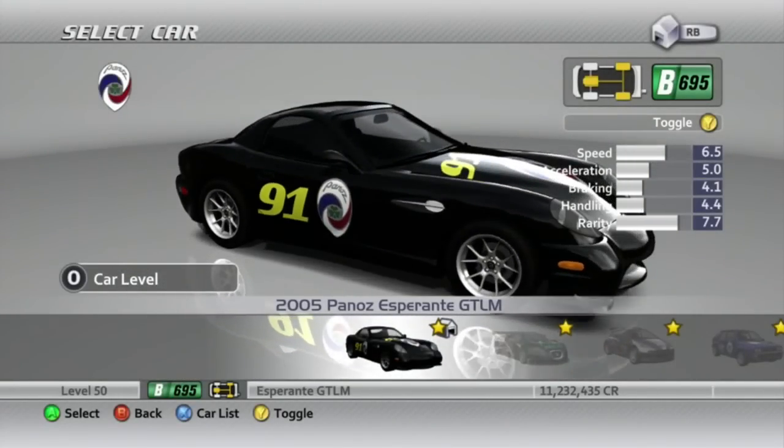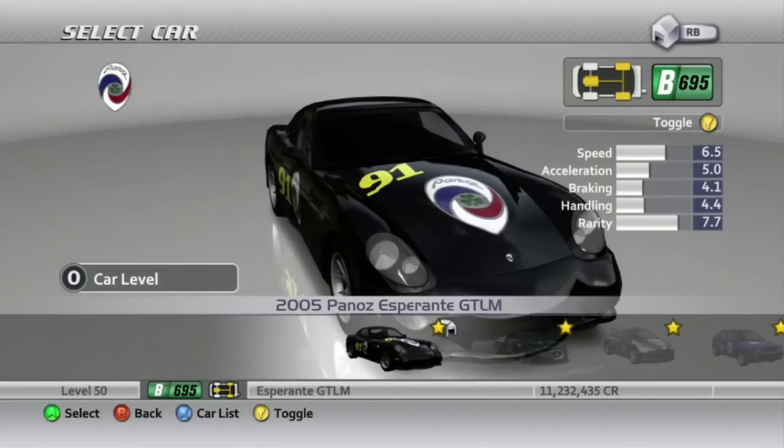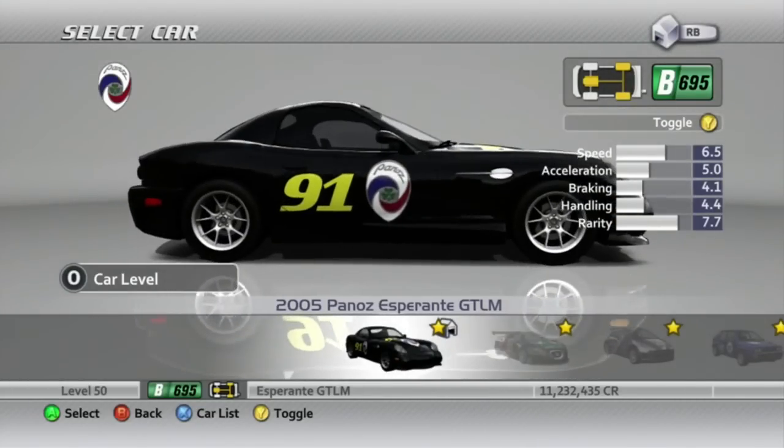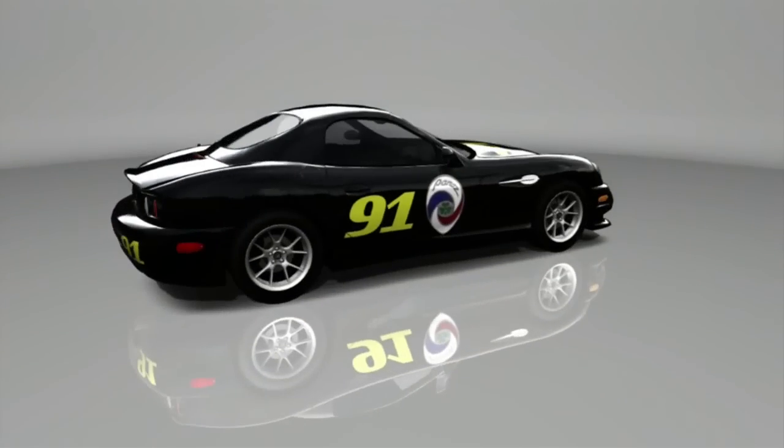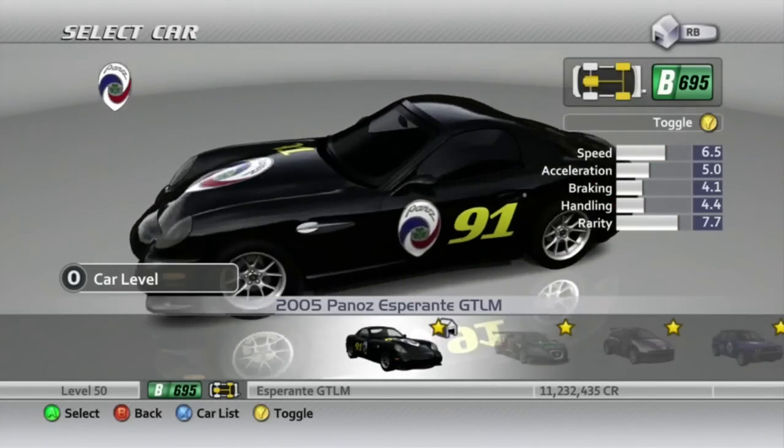With the Peugeot and the Lotus I had the luxury of actually having stuff already on the car. Here I just painted it black, put yellow numbers on it for A-Class, and then put a couple Panos logos on it. I am a god.